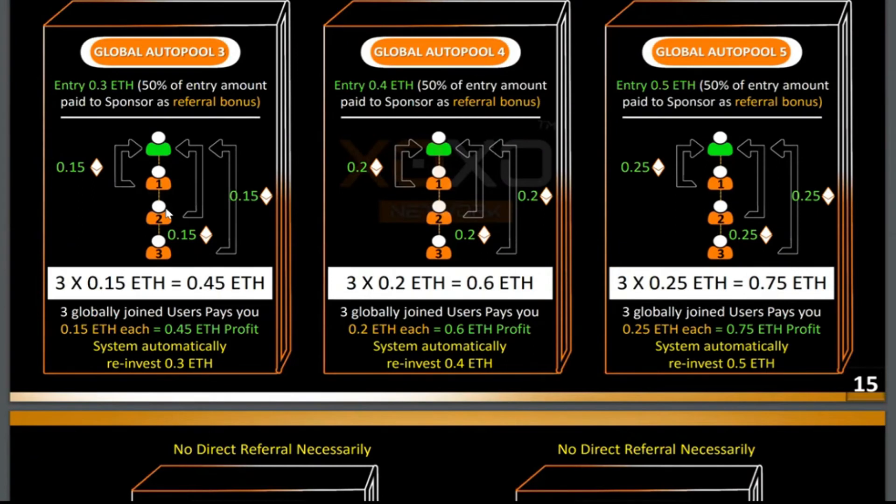Pool two to seven is global — it's a global team build. So the people that you bring into pool one might not be the ones to cycle you out. It can be somebody somewhere in the world who comes and cycles you out. Basically it's a community build from pool two to seven, while pool one is based on the people you bring in going to four generations.